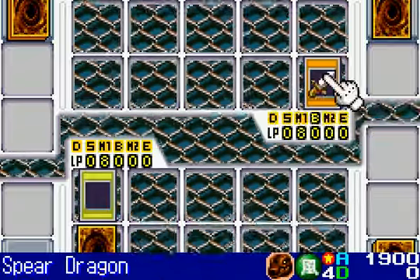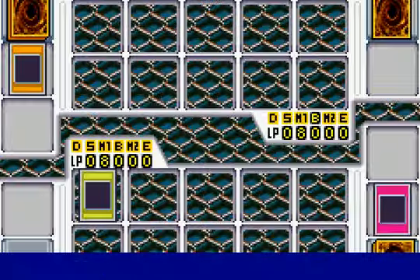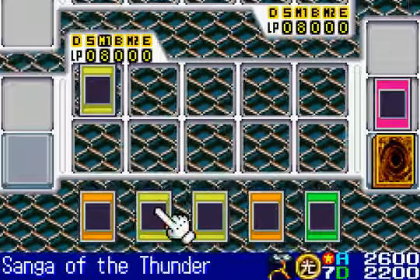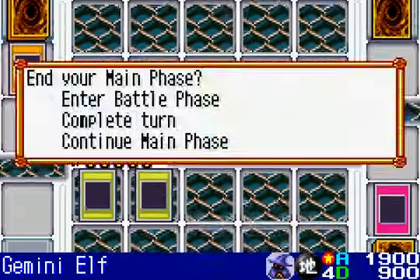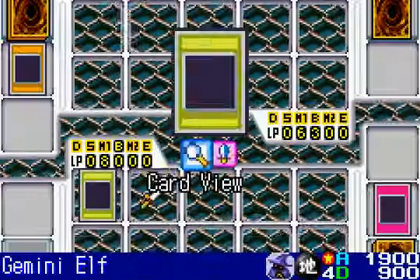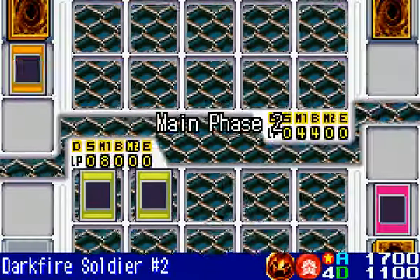Spear Dragon — it can actually penetrate your life points even when your monster's in defense mode, but it has to go into defense mode after attacking. By itself, that's a good monster at 1,900 attack points. Don't underestimate it. Now I'm gonna summon Gemini Elf to the field in attack mode. So I should do a combined 3,600 points of damage on this turn. I'll end my turn now.